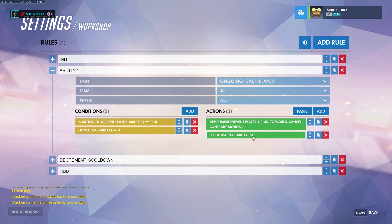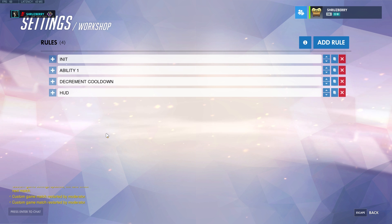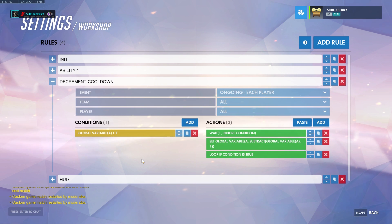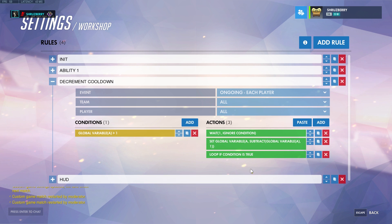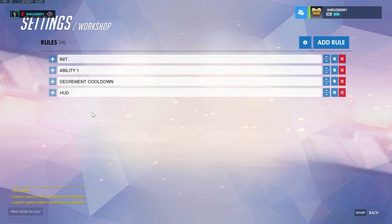Then we set the variable that is our countdown time to six. It'll stay at six unless we do something about it, so we have our next block: 'decrement cooldown.' This checks for each player if their cooldown is greater than one — technically it's supposed to be zero but that made the numbers skew off, so I have it be one. If we still have cooldown time, we wait a second, then subtract: we set the variable to a subtraction expression that subtracts what we originally had by one. Then we check if we're still greater than one, and if so, repeat — decrementing with a one-second interval.